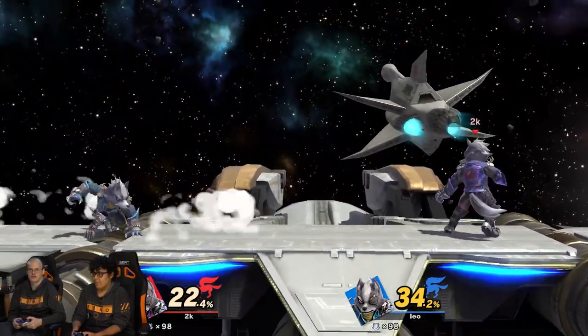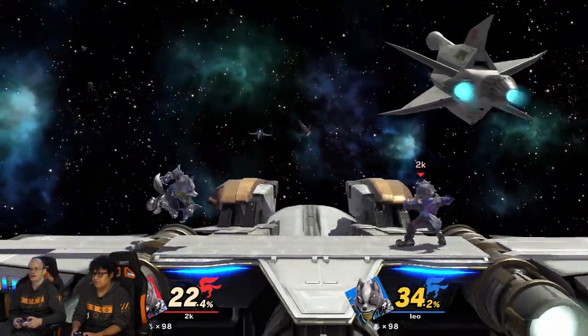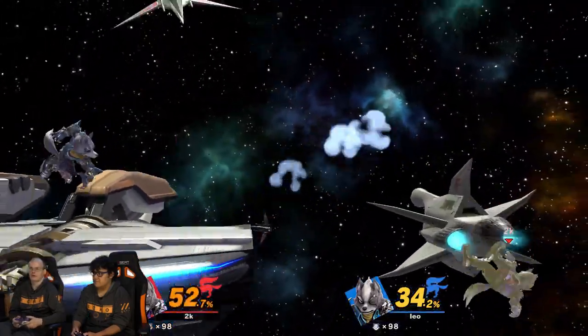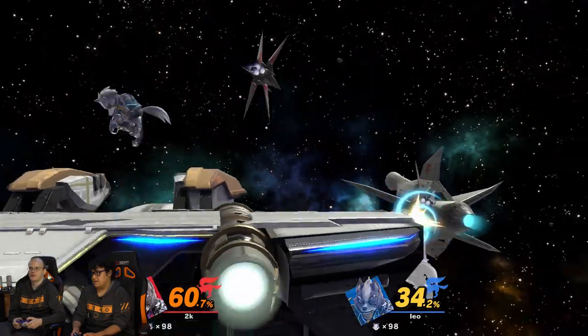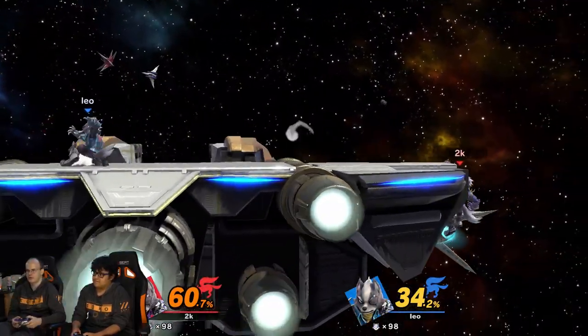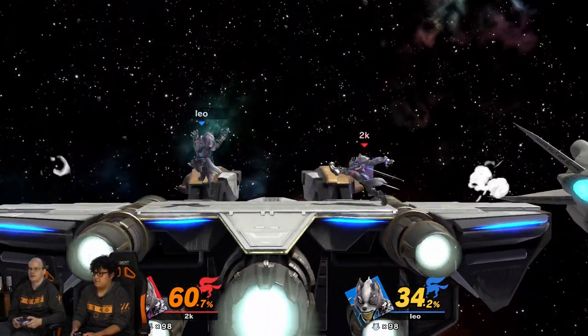If you get a grab at zero, you can still do down throw dash attack, but it has to be frame perfect. Now if you get a grab at low percent — say above zero, which usually means you hit them once above zero, whether it's a fair, grab, or a laser, and then you get a grab — if it's above zero, the down throw dash attack is much, much easier to connect. It's no longer frame perfect, and then you can get an easy fair, grab, down throw, dash attack.